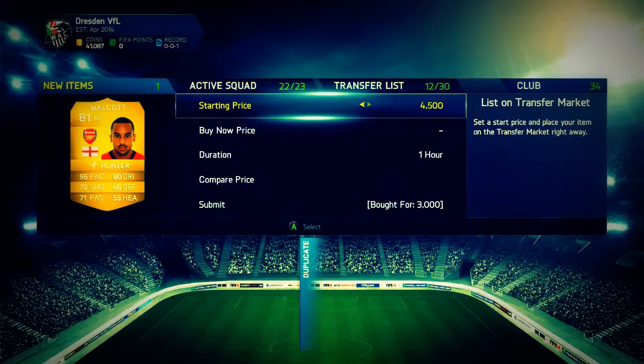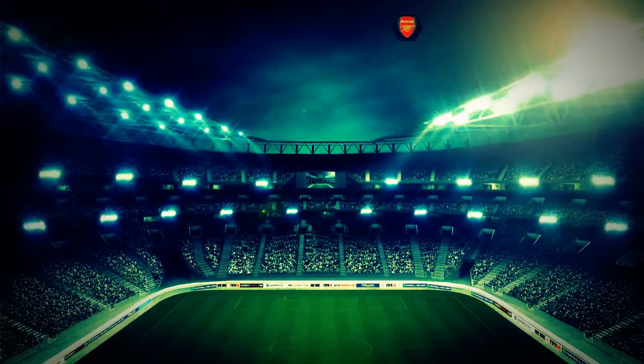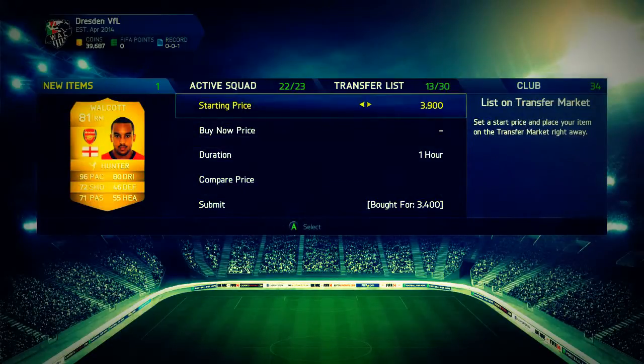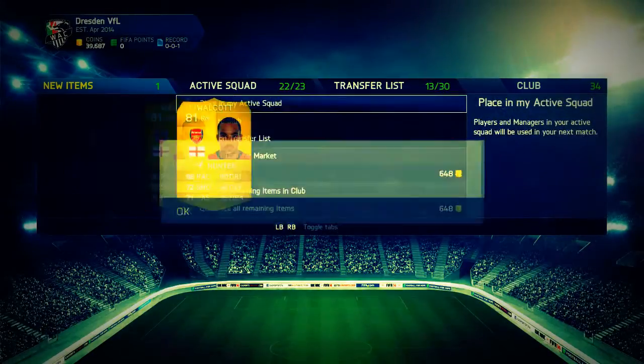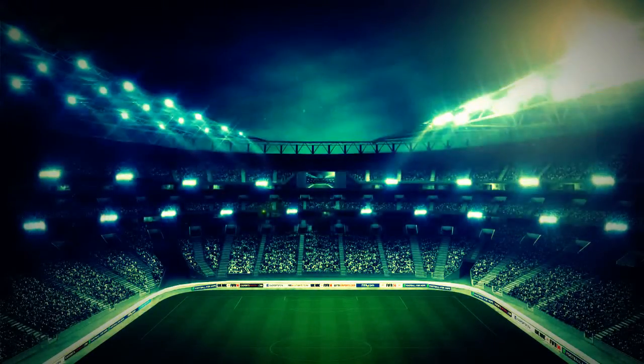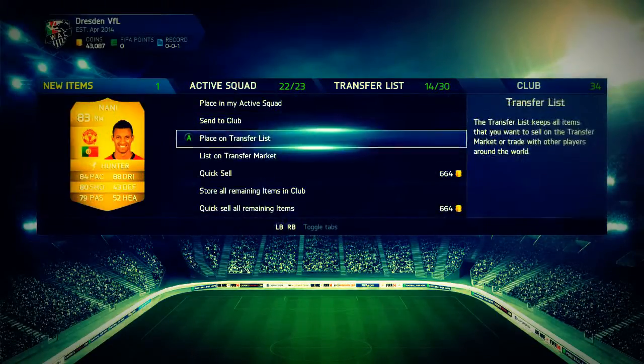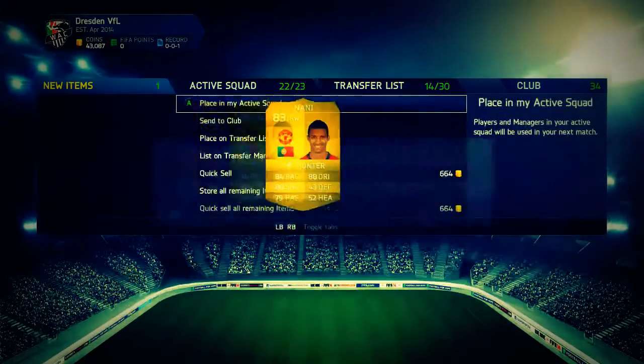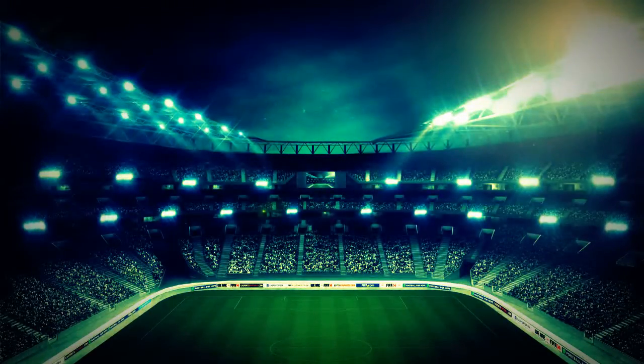We got one Walcott for 3k — that was actually the best one because it sold for 4.9k, so that's about 1.6k profit. Picked up another Walcott for 3.4k — really nice profit after tax. The next player we're going to buy is a Nanny, right wing with Hunter, for 3.9k, listed for 5.1k — obviously a really nice profit after taxes.